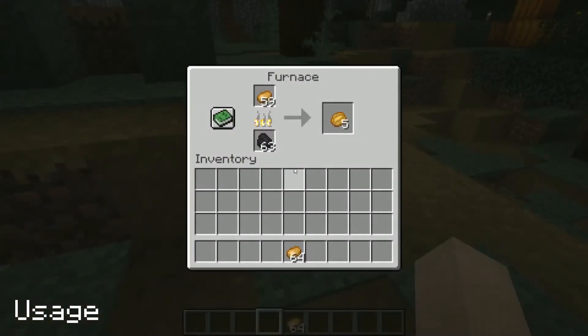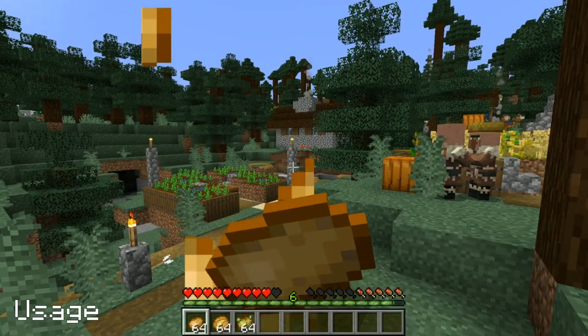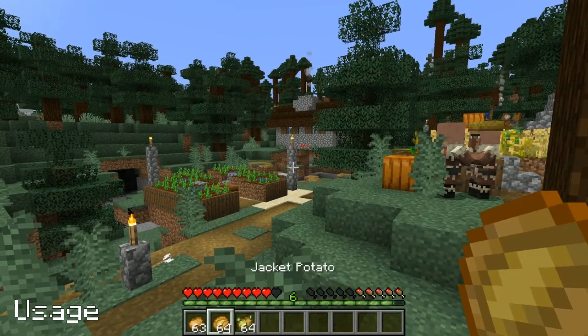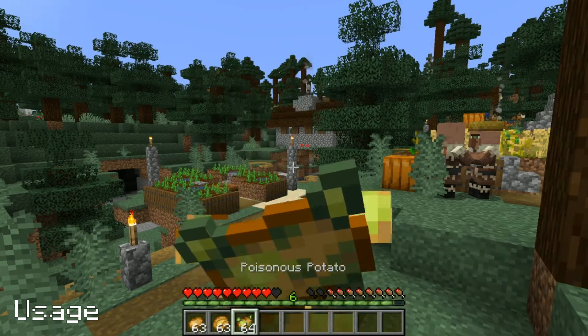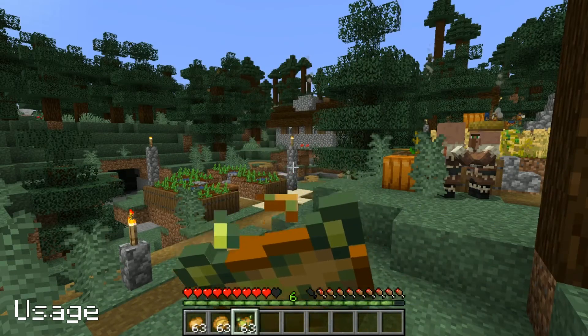Putting potatoes in a furnace, campfire or smoker produces baked potatoes. Potatoes are primarily used for eating. Potatoes restore half a drumstick, baked potatoes restore two and a half, and a poisonous potato restores one but has a 60% chance of giving 5 seconds of the poison effect.